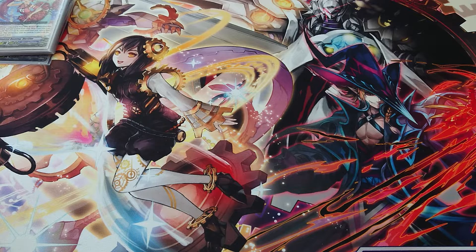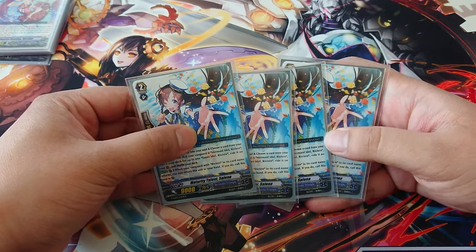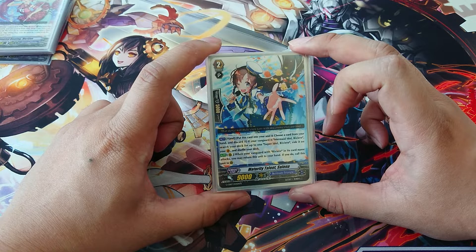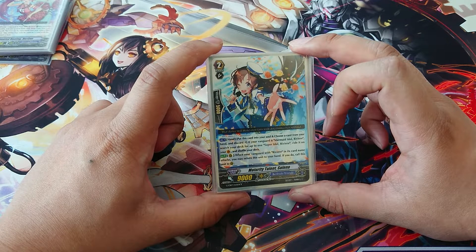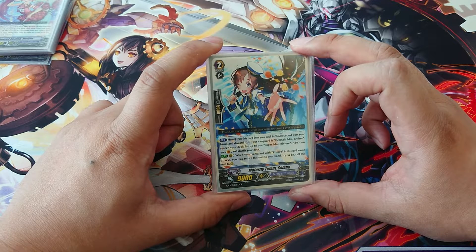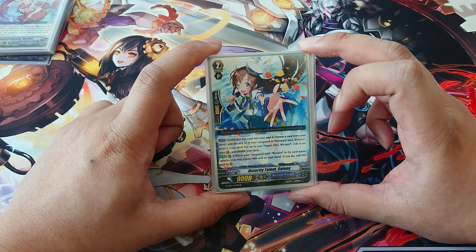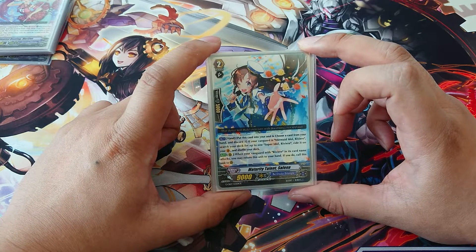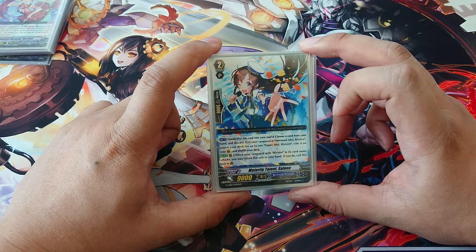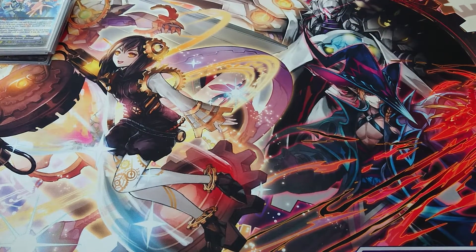For the grade two lineup, I play four copies of Maturity Talent Selna. It's another multi-attack enabler: when your Riviera Vanguard attacks, you may return this card to your hand and then call it back. What makes that important is that it happens before the drive checks — just when Riviera declares its attack. It also has a hand skill that says if you are on Mermaid Idol Riviera you can superior ride a Mermaid Idol Riviera from your deck, though that's not something you'd do often.